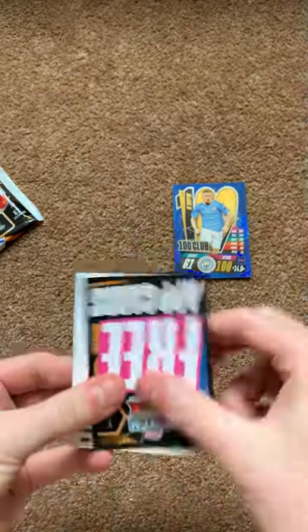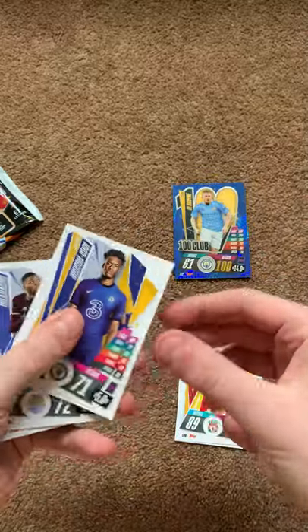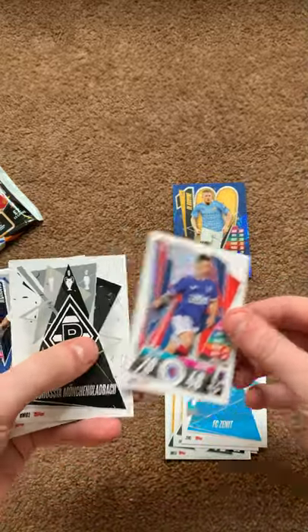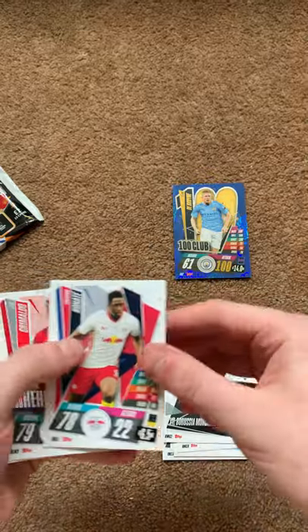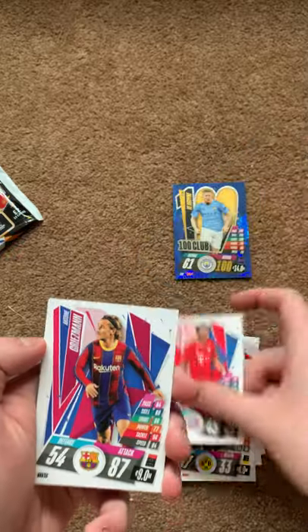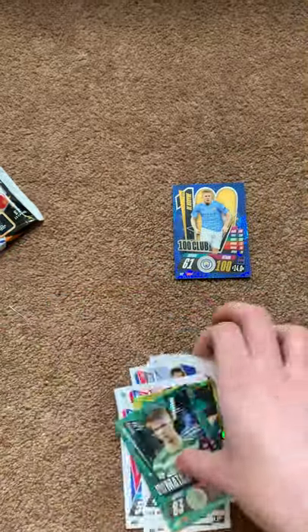Two more packs. Code card, Juan Bissaka, Oxlade-Chamberlain, Hudson-Odoi, Iheanacho, Zenit, Ryan Jack, Brushador, Brushmunch, Gladbach, Kanate, Grimaldo, Schmelzer, Martinez, Griezmann, Costa, Koke and Asia.